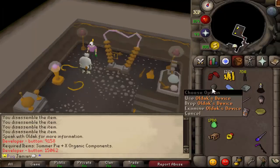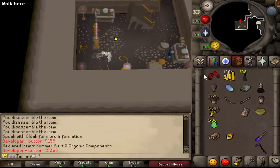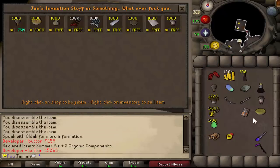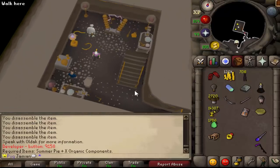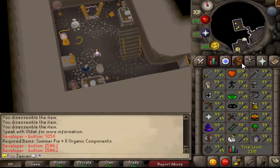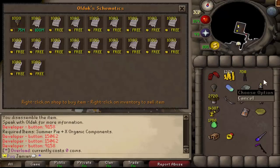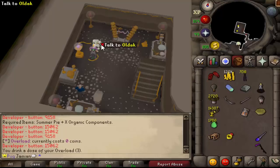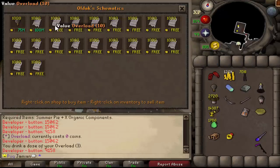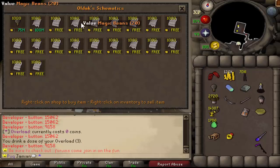The only component left is the uber, which should be the most enjoyable. You will need 80 Cooking to make the summer pie — you use the organic components on it to create a garden pie. Some people had a negative reaction to that requirement, but it's not a big deal, just get 80 Cooking. The next schematic is Overload, which essentially does everything, and for that you'll need 99 Herblore — though you don't absolutely need 99 Herblore, but you do absolutely need 80 Cooking to start Invention.